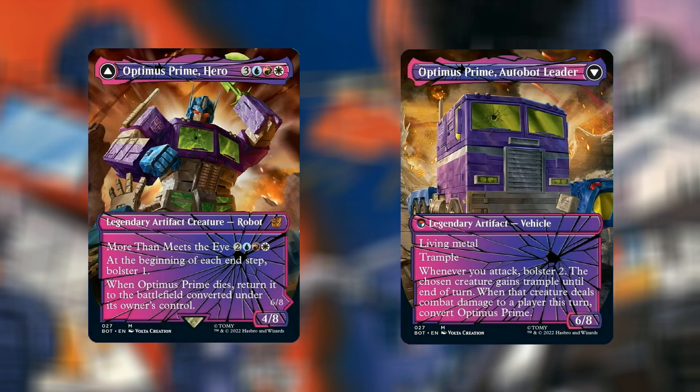At number 1 — no surprise, because it had to be really — we have Optimus Prime, Hero, Shattered Glass version. For 6 mana — 3, blue, red, and white — we have a Legendary Artifact Creature Robot, 4/8. More Than Meets the Eye for 5, 2, blue, red, and white. At the beginning of each end step, Bolster 1. When Optimus Prime dies, return it to the battlefield converted under its owner's control, turning into Optimus Prime, Autobot Leader — a Legendary Artifact Vehicle, 6/8, with Living Metal and Trample. Whenever you attack, Bolster 2; the chosen creature gains Trample until end of turn, and when that creature deals combat damage to a player this turn, convert Optimus Prime.